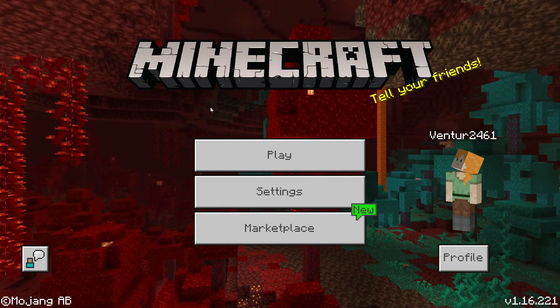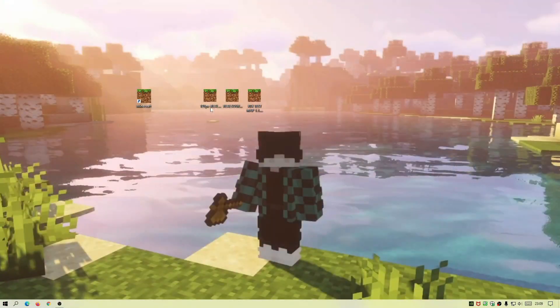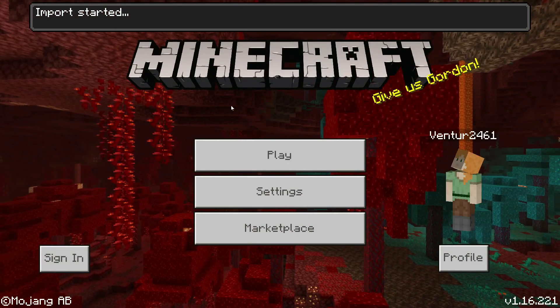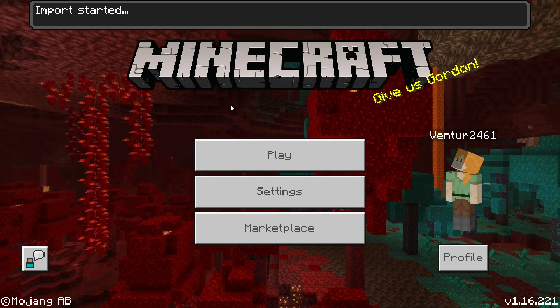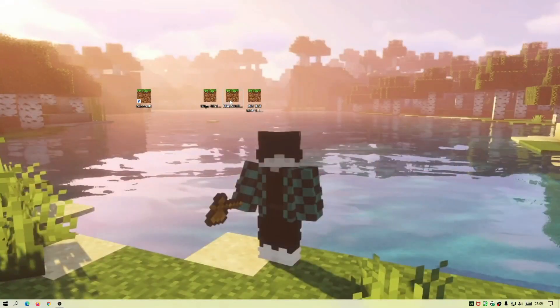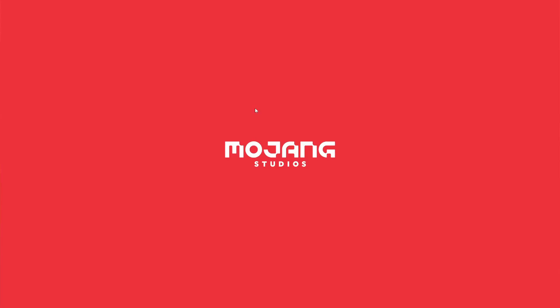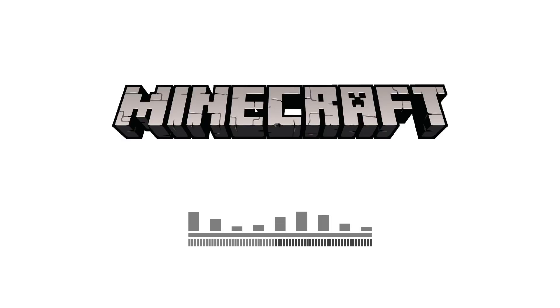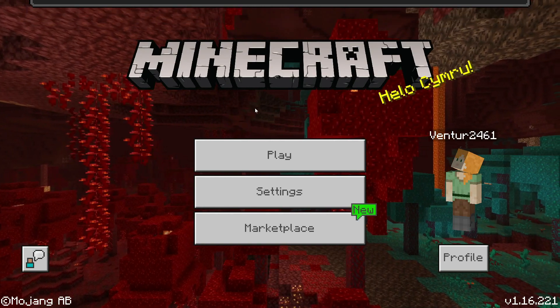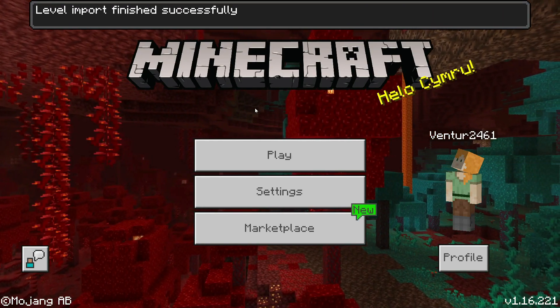If you are installing other add-ons as well, once you've done one you can exit out of the game and run the other file — double-click on it and it will do the same thing: it will say Import and start importing. Then finally you can import the map by double-clicking on the RTX test map .mcworld file, and just like the add-on and resource pack it will import — you'll see a level import message at the top confirming it's done.